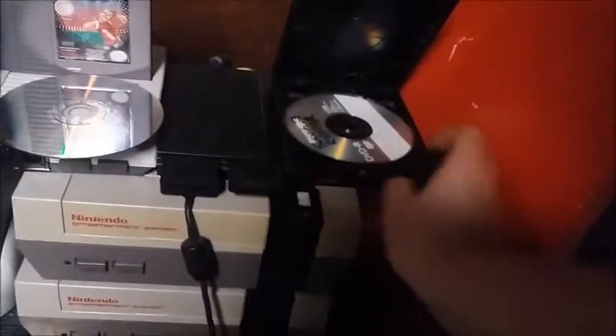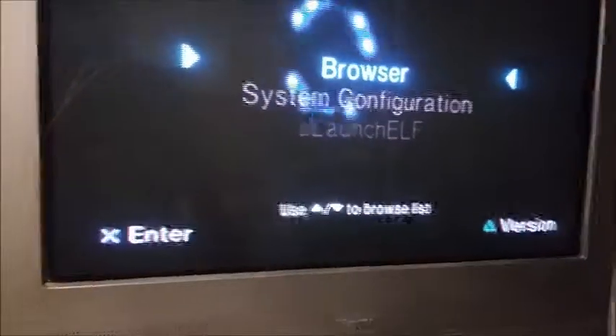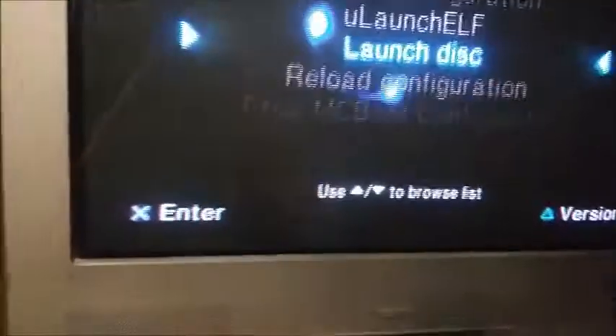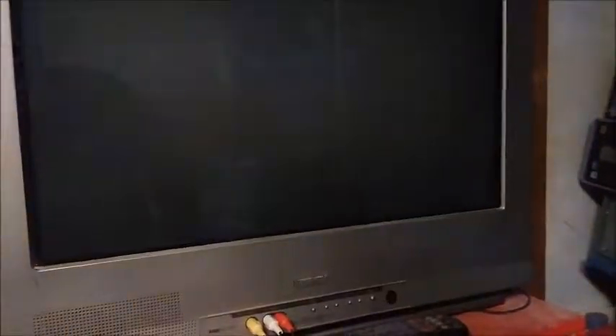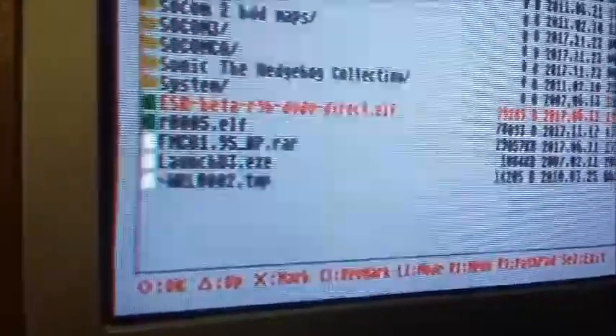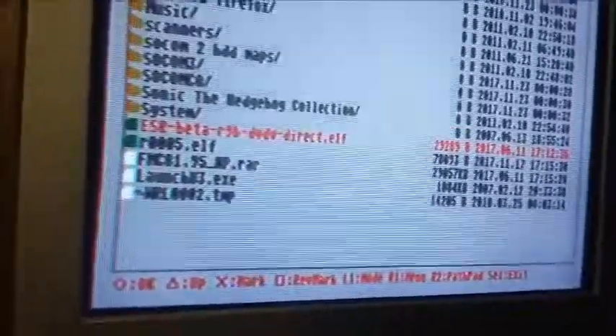Pop it in and turn it on. Watch — FreeMCBoot, version 1.95. Go to ULaunchELF. You do need the ESR ELF file on your flash drive — I'll put that in the description and upload it later. Go to your ULaunchELF, make sure you put that file on there. Just slide it over — don't put it in any folders. Same thing with the ELF patch on your flash drive. It's real easy: download it, drag and drop it onto the flash drive, no folders. The file is dsr.elf.